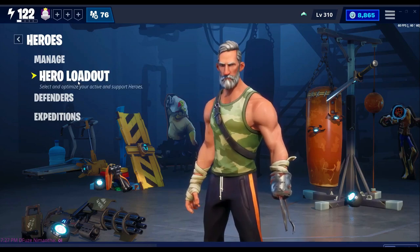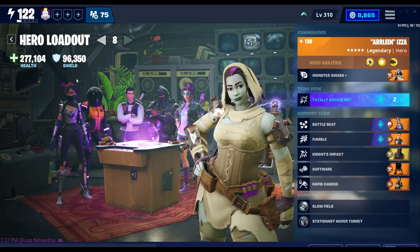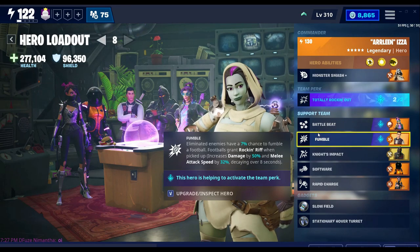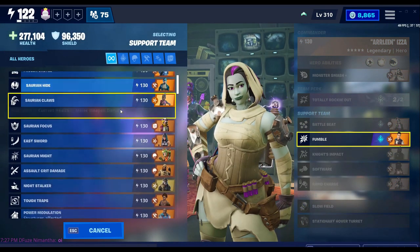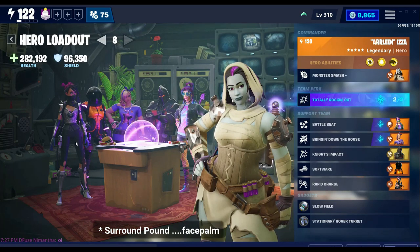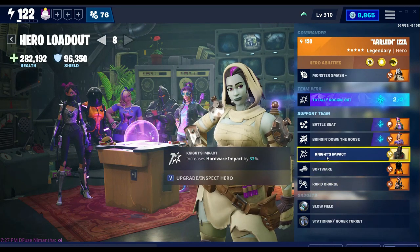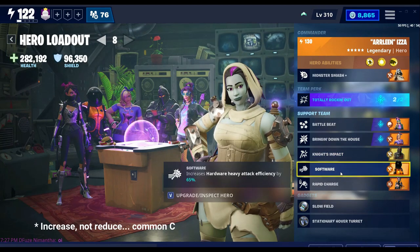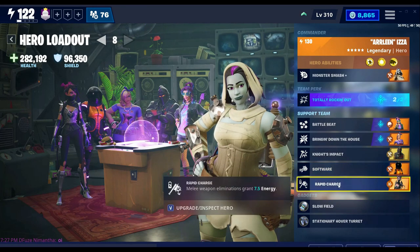Let's take a look at the hero loadout I'm going to use for this. The team perk I'm going to use is Torchorokin, because that's so far the best team perk the game has ever seen. I'm going to use Battlebeard and Fumble to activate it. I can also put in Bringing Down the House since I'm mainly using the heavy attack — the ground pounder. I'm going to use 9th Impact for extra hardware impact, basically reducing heavy attack efficiency so I can keep using the heavy attack more, and Rapid Charge so with every elimination I'm getting 7.5 energy.